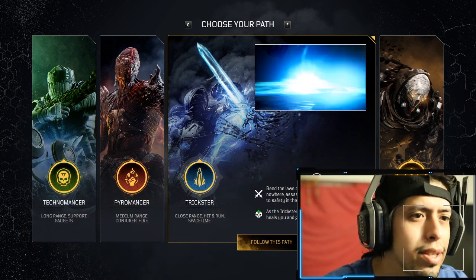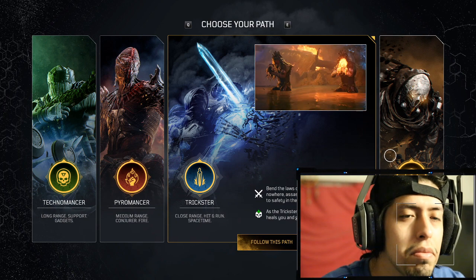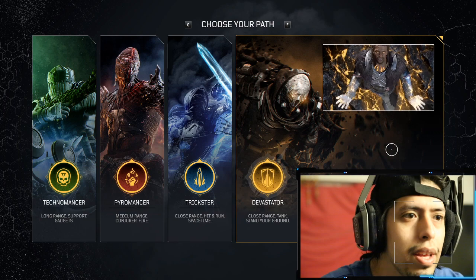As a trickster, your range is to attack close because that's what you excel in. Early on you gain 3 abilities before hitting world tier 5, and you get 8 abilities in total that unlock the higher the level you achieve.